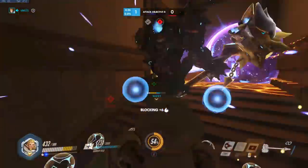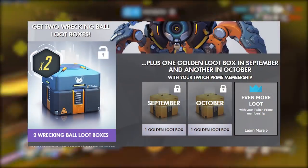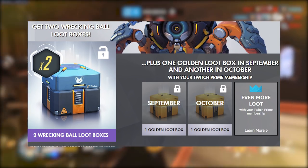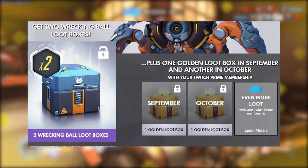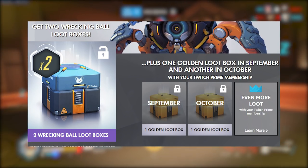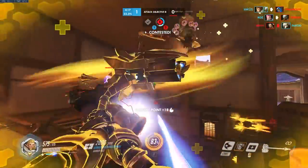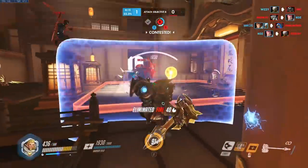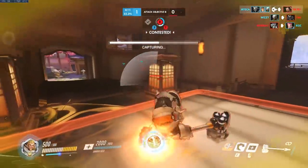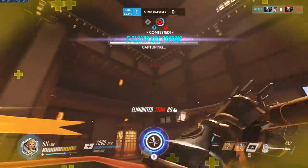Speaking of skins and loot boxes, I also want to mention — since I haven't seen many people talk about this — you can get some Hammond loot boxes right now if you connect your Twitch Prime with your Battle.net. If you don't know what Twitch Prime is, I'll link it in the description below — it's kind of like Amazon Prime but for Twitch. You get these two free Hammond loot boxes, which is pretty good since I imagine he'll be in competitive play very soon. It was also announced that you'll get some more golden loot boxes — the ones that guarantee a legendary — for both September and October.